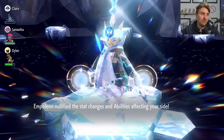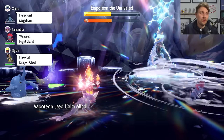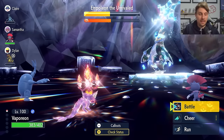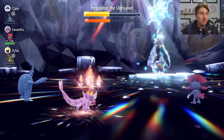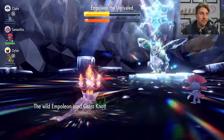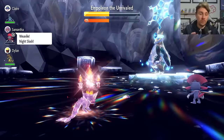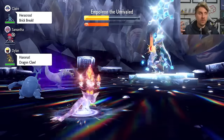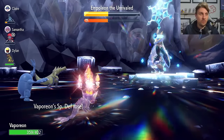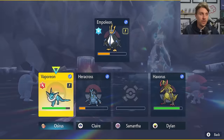At the shield break around 50% HP, Empoleon nullifies stat boosts on our side of the field. Spend the next few turns getting three more Calm Minds up to boost Special Attack and Special Defense so you can hit harder and close out the raid. The Vaporeon is consistent — once Terastallized it takes no damage from Empoleon, and if Competitive boosts get out of hand, you can use Haze to remove them.